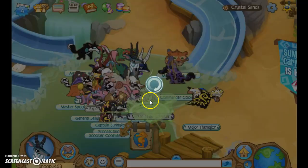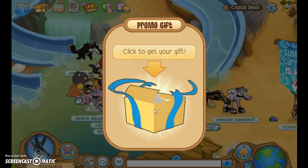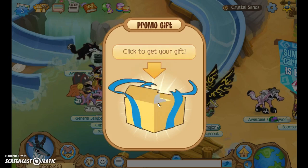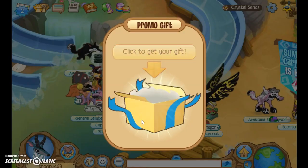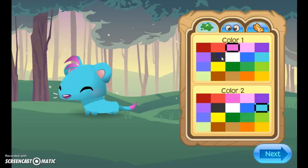Diamonds! Six thousand gems. Ferret couch, ferret maze table, and the ferret lamp — and the ferret. Okay, yay!